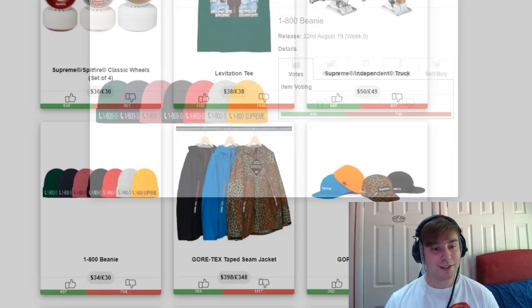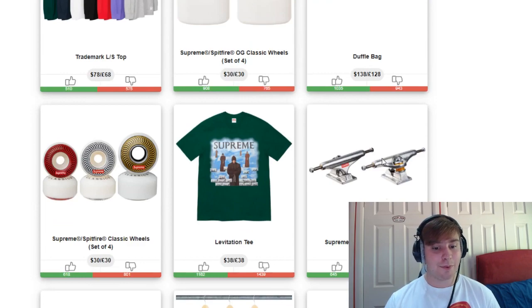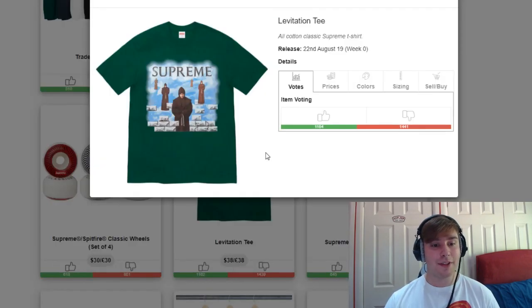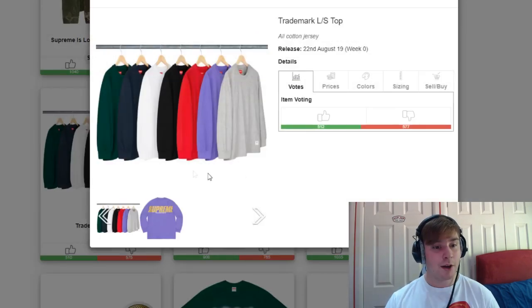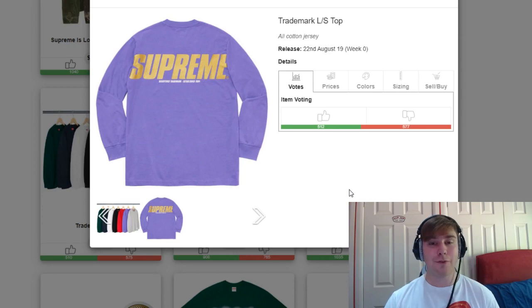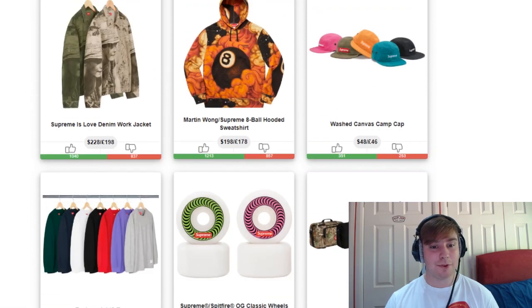We then have the 1800 beanie releasing — I don't think they're releasing any other 1800 pieces this week so it'll be by itself. As standard we've got the trucks and classic Spitfire wheels. We have the Levitation Tee — I was a fan at first until I found out it was basically a one-to-one copy with just the text changed to Supreme, which made me lose interest. There's another set of Spitfire wheels and one of the duffel bags. We then have the trademark long-sleeve top — it could start peeling after four or five washes, and the retail estimation is around £68.